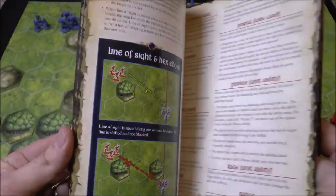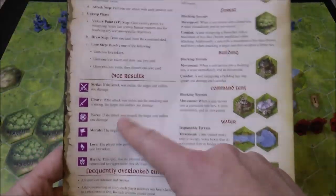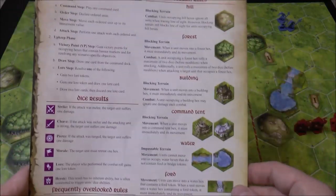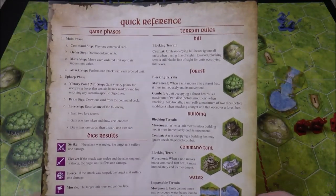The reference book is indexed, with clear examples - even line of sight examples. Once you put the main rulebook away you can leave the reference out. It has the die results and what they mean - these are a little different than Command and Colors - plus a quick reference on terrain and overall game phases. It's a nice way to do it.